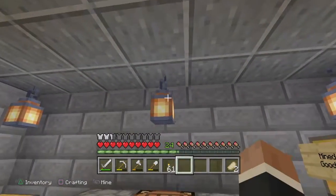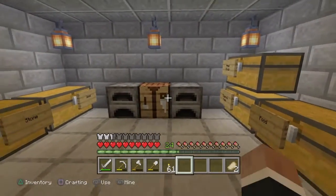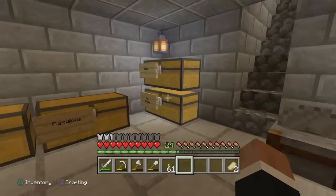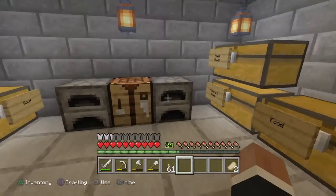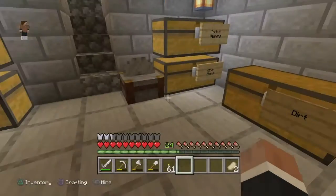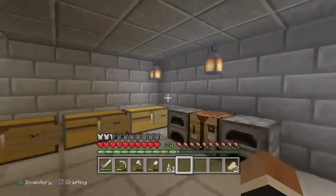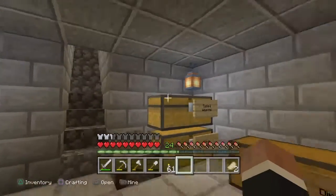I added these lanterns instead of torches because I think they look so nice. The light they emit is ever so slightly dimmer than a torch, but I think it just really sets the ambience for the room. Because I made it an odd number of blocks, I've got some furnaces and a crafting table in the middle, and I also made a stone cutter — basically for all of this stonework — so I've put that there for now.